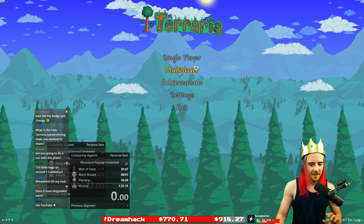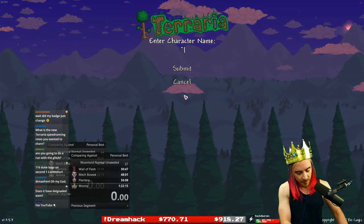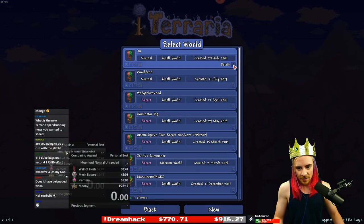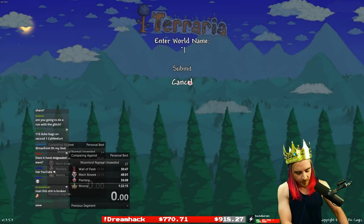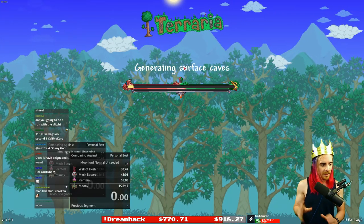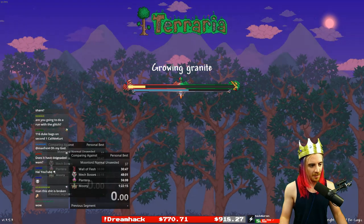This will close down. Now just start your speed run like normal — new character, make a new world. None of this other setup matters; you can do it however you want, seeded or not. This is the process you would normally submit for a speed run.